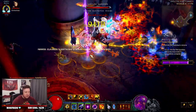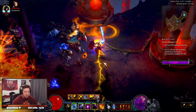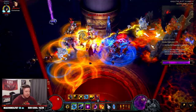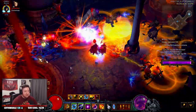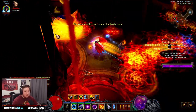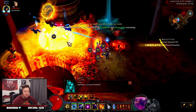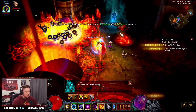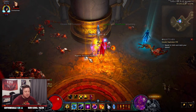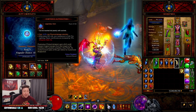Whenever I do GRs I never have good luck — I never get good floors. But look at this, we are just casting everything. It's so great, it's fantastic. Now let's get to the rift guardian — and you absolutely destroy it. We did this in about three and a half minutes.